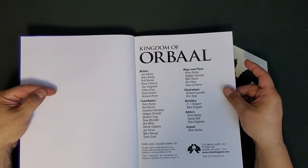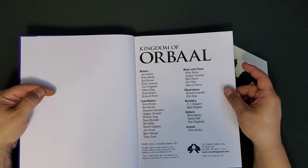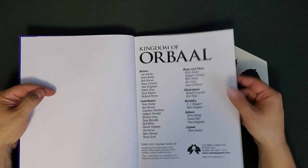Writers include Joe Adams, Brent Bailey, Rob Barnes, Brian Clemens, Tom Doglish, Edwin King, Dave Cowan, and Richard Porter, along with a whole bunch of other contributors. Maps and plans by Brent Bailey, Odger Drevdal, Milo Hatch, Eric Hotz — who of course was one of the classic Harn artists — illustrations by Richard Luszczyk, who is kind of the current main Harn artist, and of course Eric Hotz.